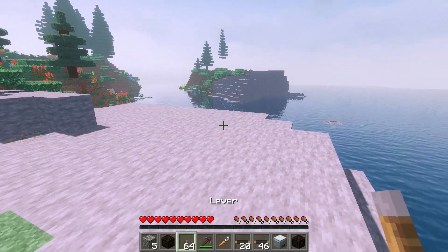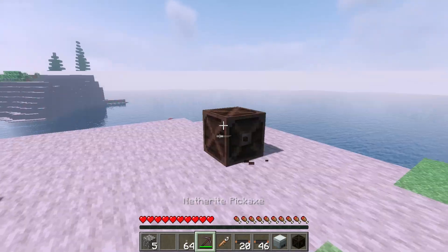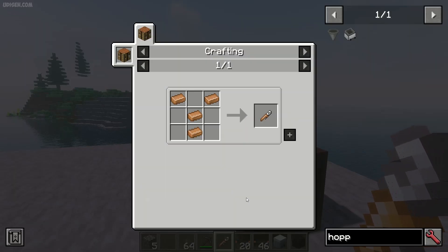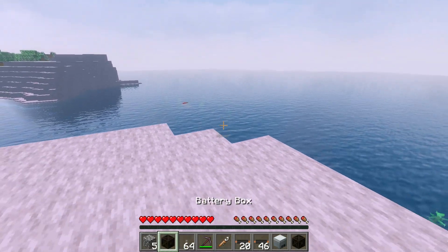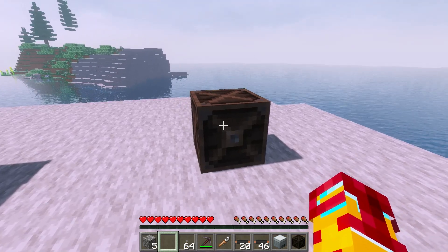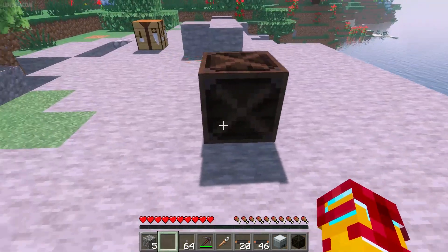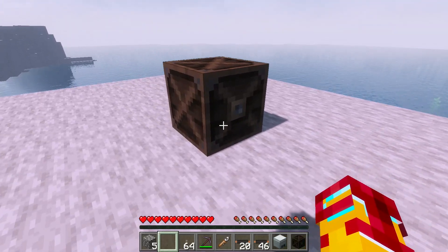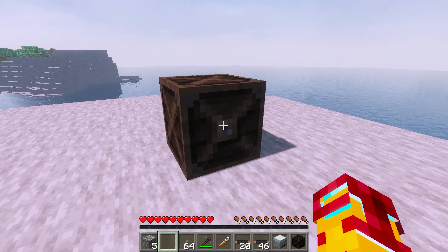After you place the battery box somewhere in the world, you cannot collect it with a pickaxe normally. Instead, create a wrench with this recipe, then press and hold shift and press right mouse button to collect the battery box. Now, very important: by default, all sides of the battery box are always input, except one side — you can see the dot — that side works as output.